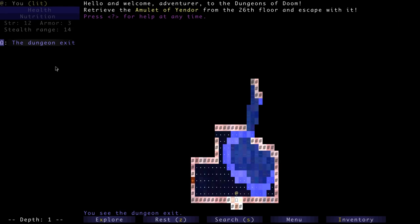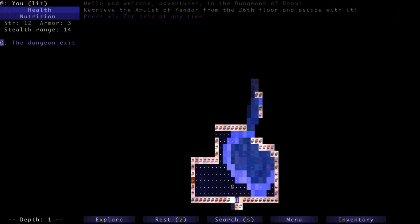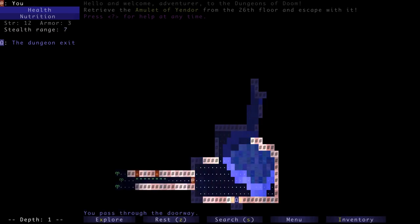If we get the amulet we have to come back to that square and step on it to win. You can also see our base stats: strength 12. Strength and health are your only two stats. Strength dictates what you do in combat; health is your hit points. Both can be raised by drinking certain potions. This is a game with no experience points for killing monsters — your only way to improve your character is to find and utilize items.